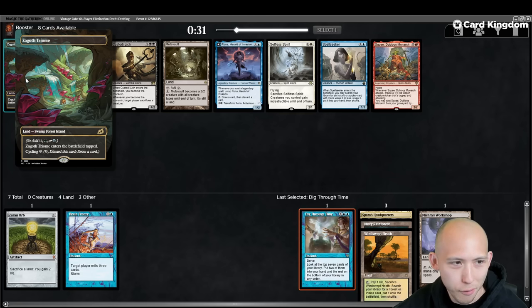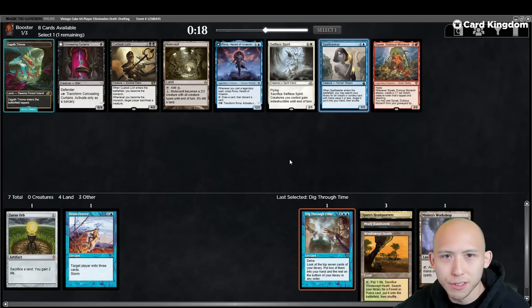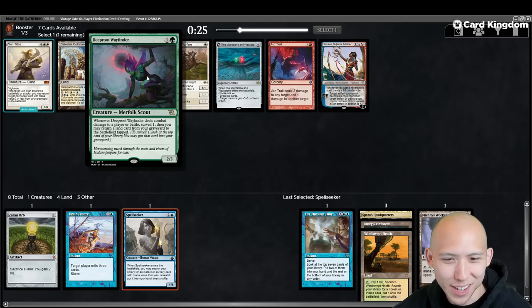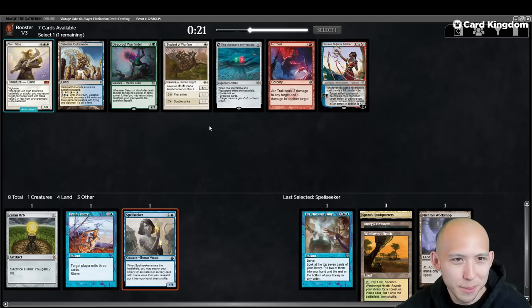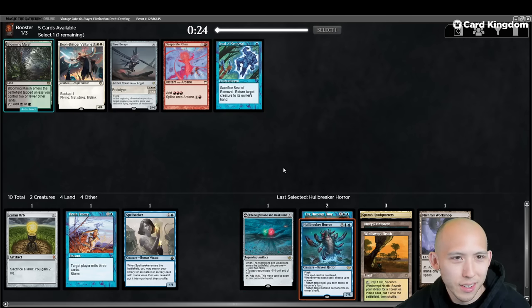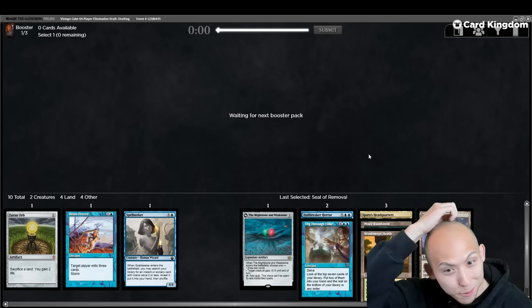The Zagoth Triome — fetchable with both Misty and Heath. Rona is fine. Spellseeker can grab Brain Freeze. Spellseeker is generally pretty good in the decks that I build — I'm going to take that over the Tri-Land. Colonnade, meh. Wayfinder — I have a couple of fetches but I don't think Wayfinder is where we want to be. Saheeli could be okay. Mightstone and Weakstone for a Workshop could be okay. Let's try taking the Mightstone, Weakstone. This has been a really, really bad pack one.